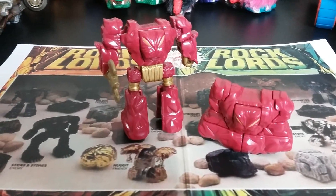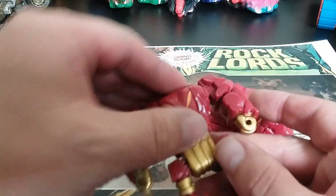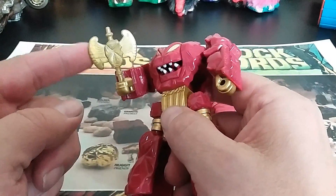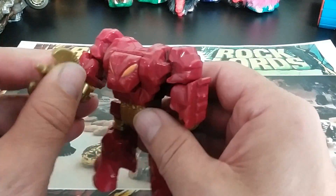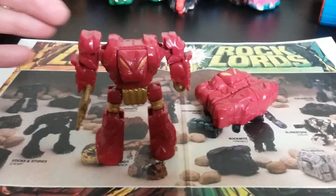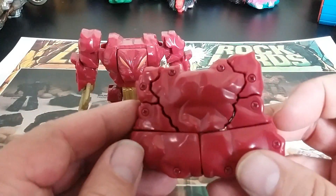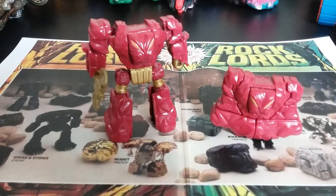Now we're going to get into Brimstone, a beefy bad guy. He's got another face on his chest and you can kind of pop the face up a little bit to show some teeth — really strange, with some gold accents. He comes with an axe — you can get a gold axe or a black axe variant. He's a mean looking dude, looks like he's going to do some bad stuff for Magmar. Here's his stone — whatever Brimstone is supposed to be. It's pretty cool, just hard to keep it standing sometimes. Fire and Brimstone.